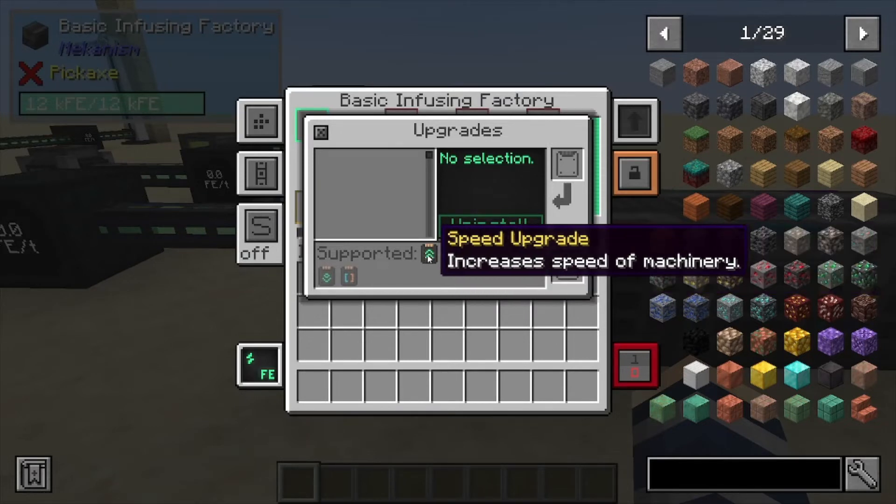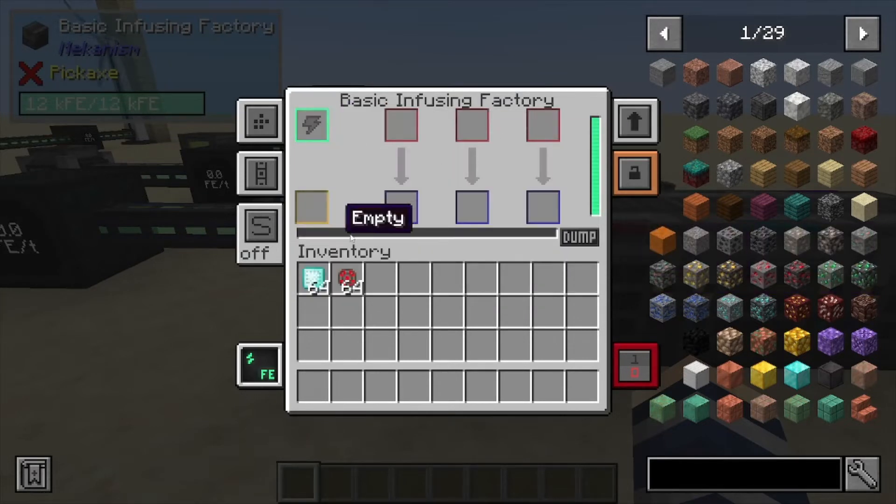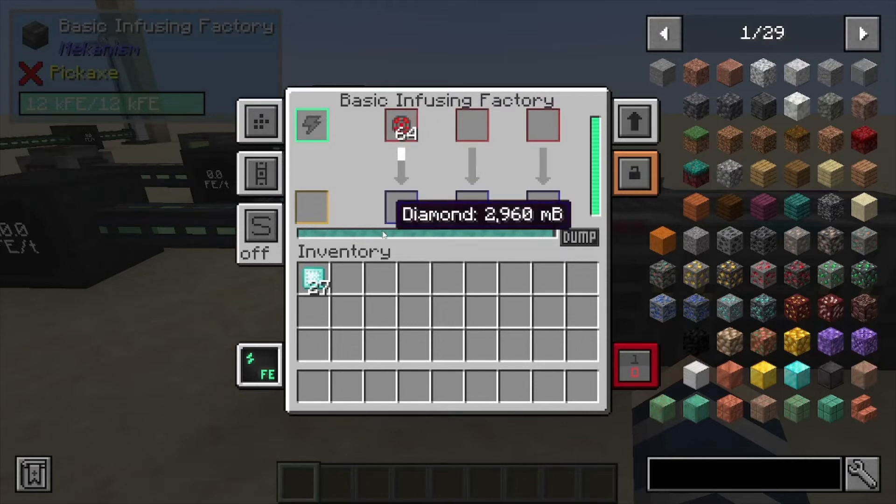We have the energy efficiency and the speed upgrades to make it run way faster. This one has an extra slot, which we'll fill today with diamonds. But like the metallurgic infuser, you can put biofuel, redstone, or osmium in here — there are a couple other different items too. For this recipe we're using infused alloy and diamond, or enriched diamond.